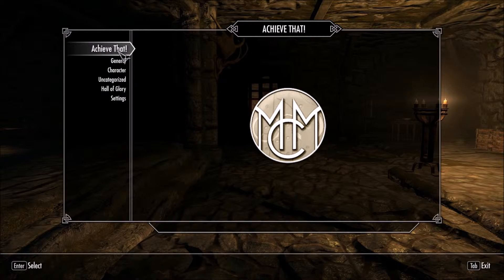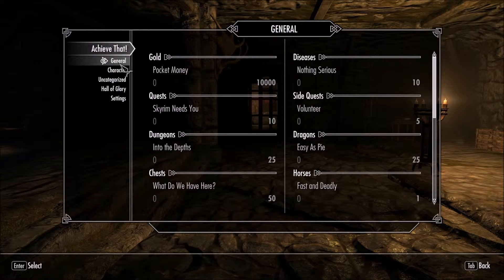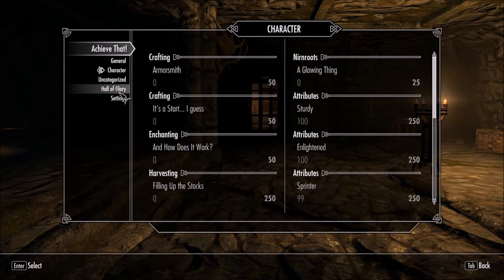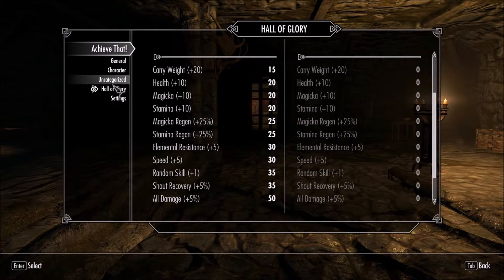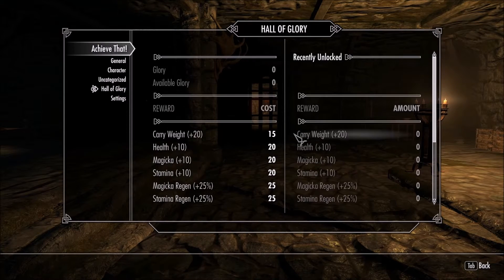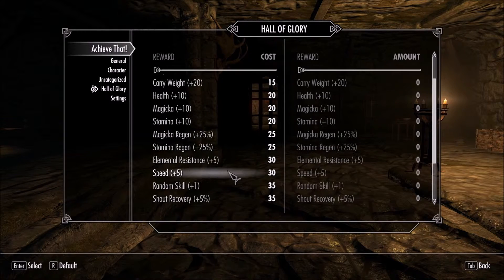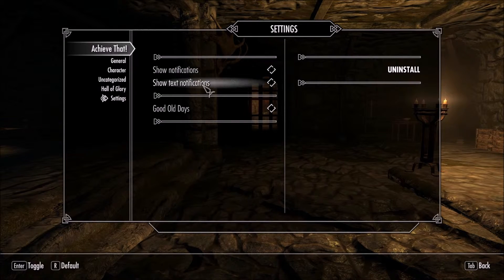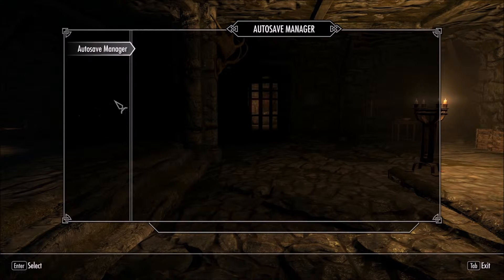The first mod I'll be talking about is Achieve That. It's a really simple and enjoyable mod that helps you keep track of everything better than the general statistics of the game, and gives you small rewards — very small rewards. Every achievement gives you five glory points, and you can see the bonuses available, which are quite expensive and not very powerful. The only setting I change here is removing the notifications so they don't get in the way of everything.